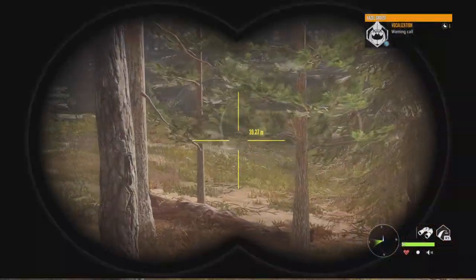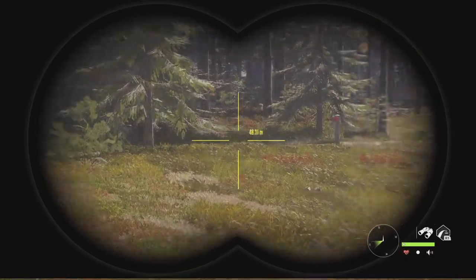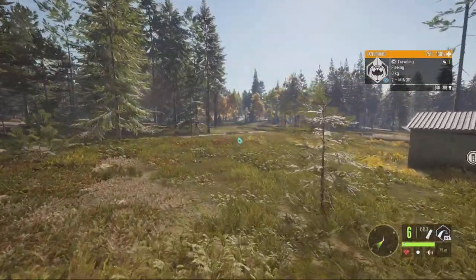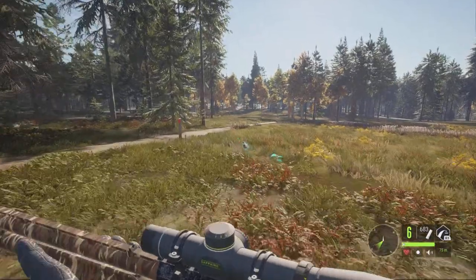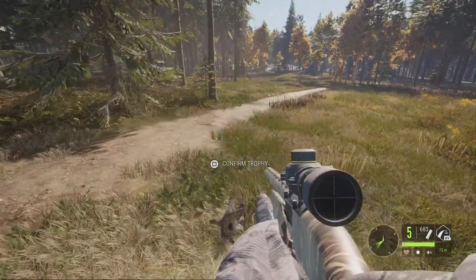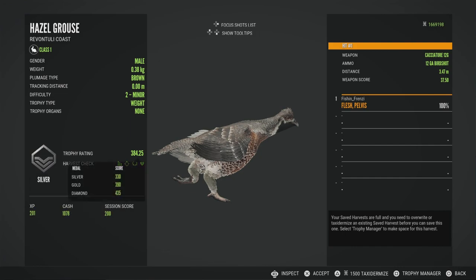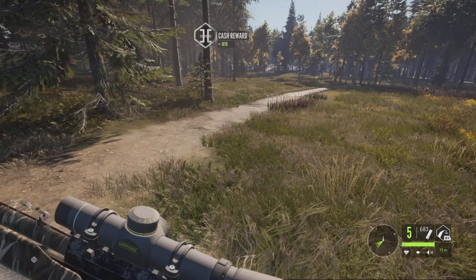We do have a Hazel Grouse right up here. I'm not 100% where exactly — it's always a warning call. There he is, it's actually a decent one. Nothing too big but we'll try and shoot him. And you know what — let's just do that. Works just as good. A 384 — not half bad. Didn't quite make it to a gold, but I'll take it. It's a decent one.